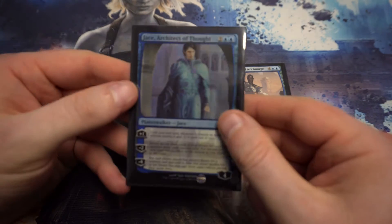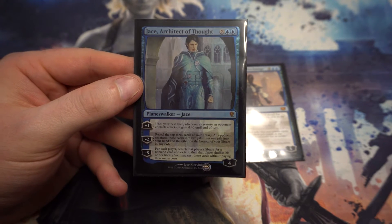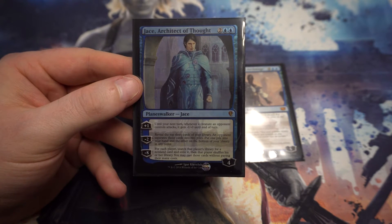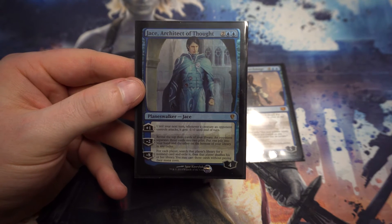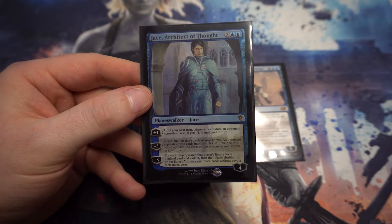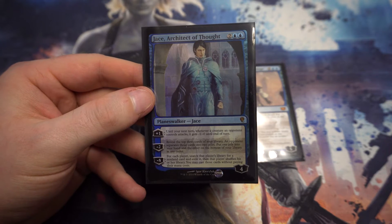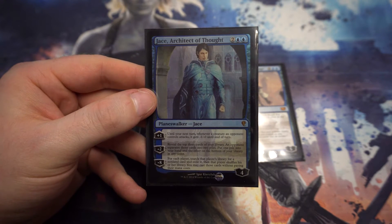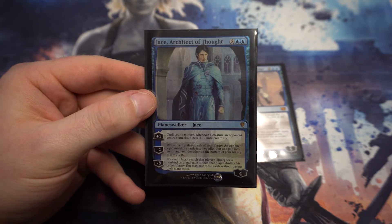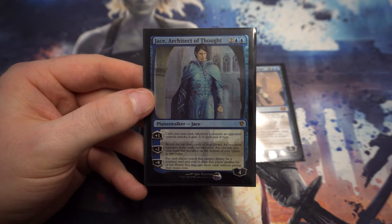So with the two planeswalkers I've got in blue, we're going to start off with Jace here. I got him in the duel deck. His plus one is a nice little way of defending yourself — whenever a creature an opponent controls attacks, it gets minus one, minus two to the end of turn, and that's with every single one of their creatures. His minus two is probably where most of your work can be done: reveal the top three cards of your library, opponent separates them into two piles, put one into your hand and the other two on the bottom of your library. In a cube you're always going to find some really nice cards, so your opponent may give you the option of two decent cards or one great card, and at least that way you get to put the two decent cards to the bottom of your library.